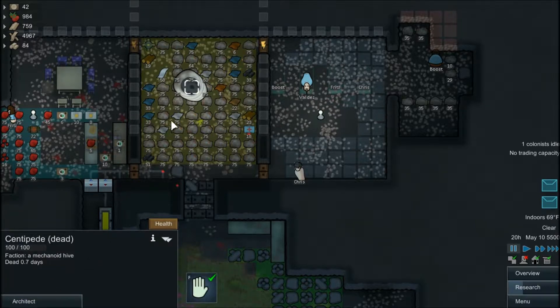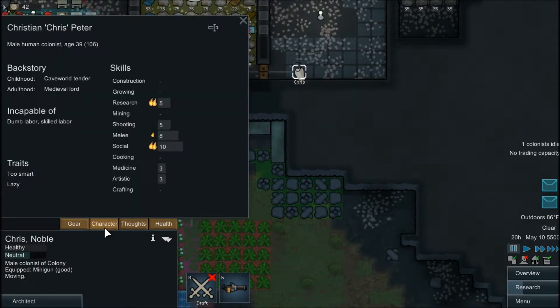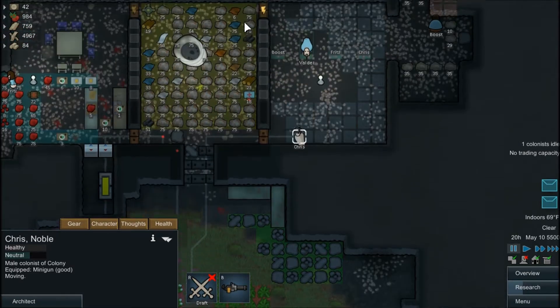Got the AI Persona Core. We got a new person from a crash ship pod — Chris, Christian Peter. He is a noble. He's lazy, but he's also too smart. Given his stats, I think he's pretty good to have around. And given that my name is Chris, I think it makes sense that I keep him around.